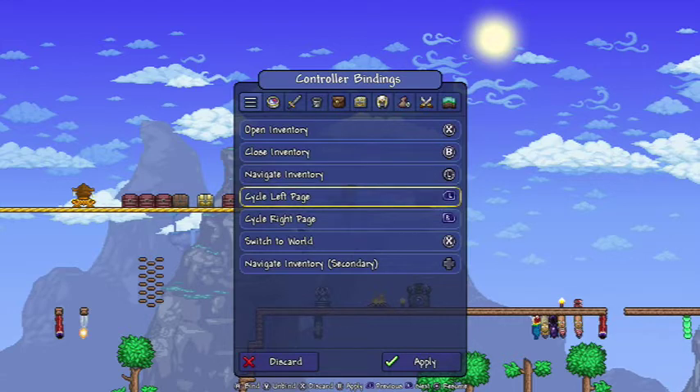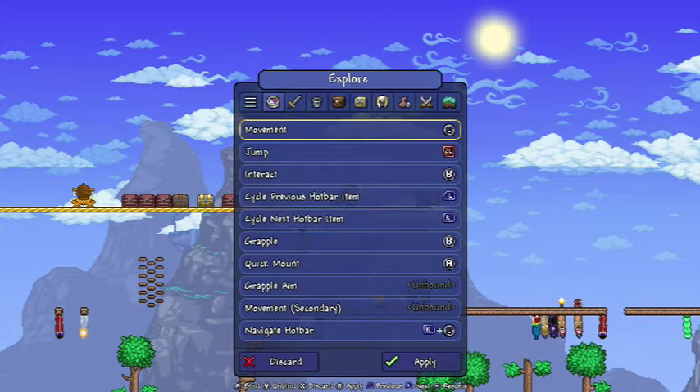I use L and R to cycle bumper buttons. Navigate inventory secondary is the D-pad. Now, movement is L stick, jump is now — those of you who have played Terraria may find that weird, but this jump was the default and I got used to playing it like that, so I left it. To interact is B.